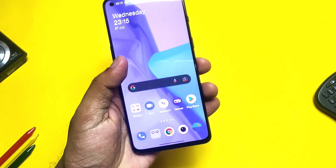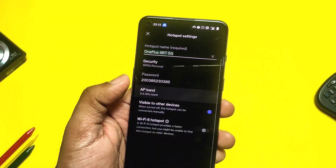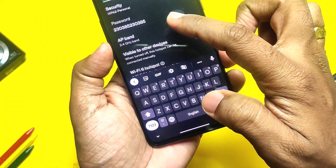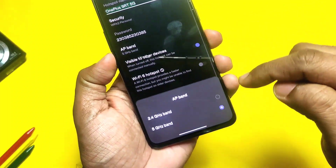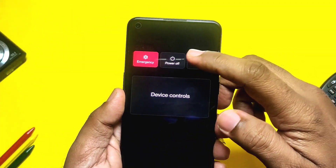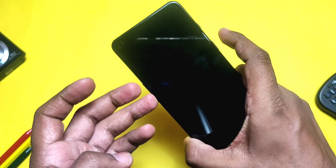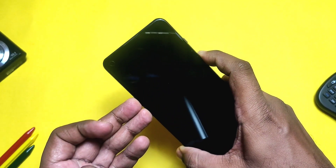Now let's check what bugs have been fixed. On OxygenOS 11 my device didn't have the Wi-Fi hotspot 5GHz network option — some users also reported this missing — but in the new OxygenOS 12 that option is back in the Wi-Fi hotspot settings. Another great fix: all beta updates of OxygenOS 12 were missing fastboot mode, but it's now available with this stable update.